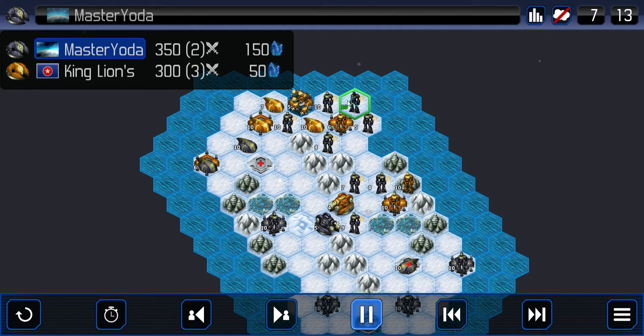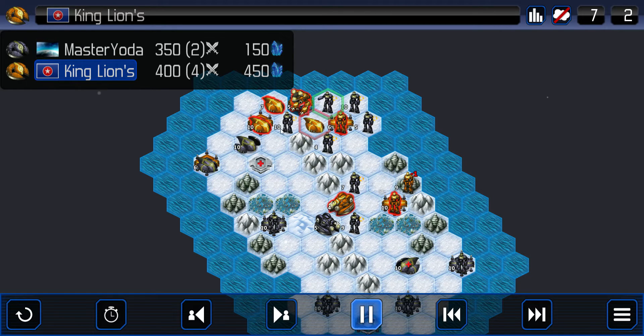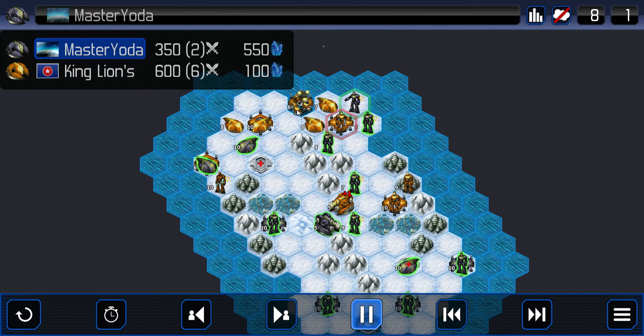These teleports are active now. This walker is really trapped unless King Lions can kill some of these mecha. And it looks like he's able to — good job, he's clearing off these teleported mechas. King Lions is ahead in the credit kills. He's going to try and protect this walker as best he can. He's going to heal. He's put 750 credits down on that unit and only used it in an attack once.